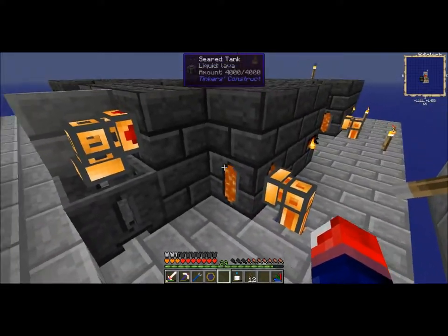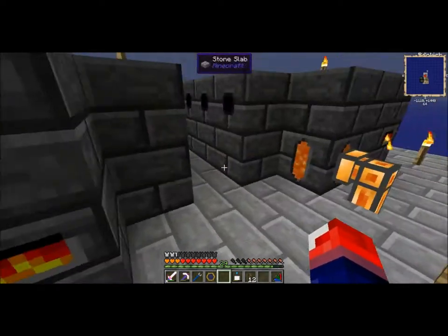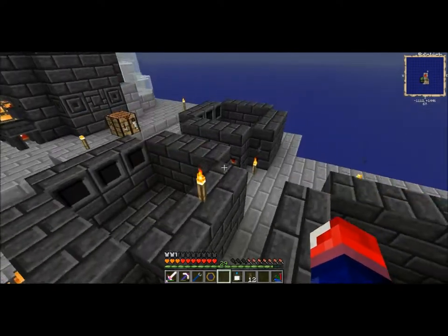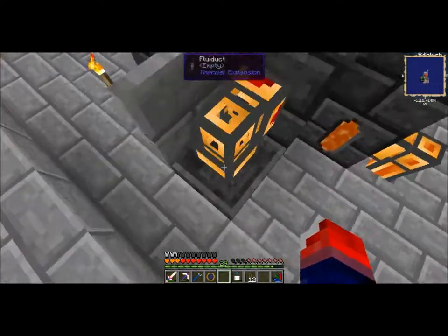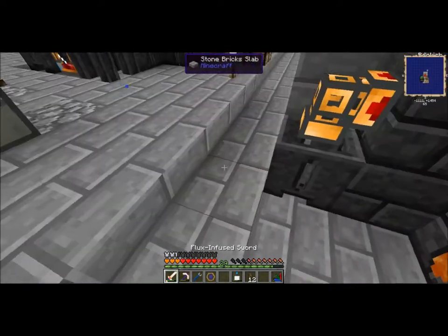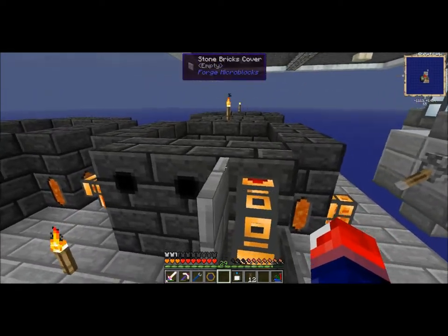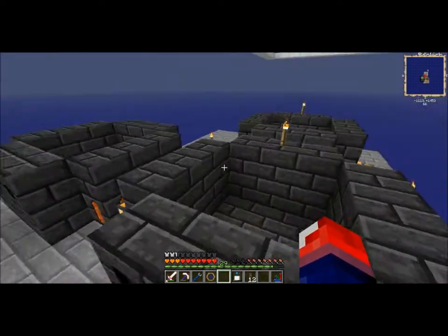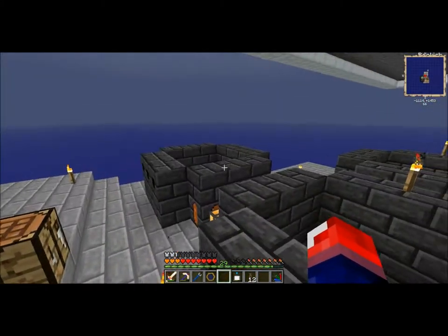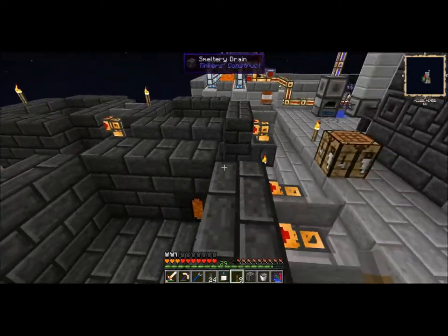We can actually pipe iron inside here using the ME system - I'm just going to use my ME system to pipe stuff here rather than something fancy like item ducts. Item ducts from this go back into my AE system, so it'll be a lot easier. I'm going to do this for every single type of metal that we get from the sifting, and I will be back when everything is done.